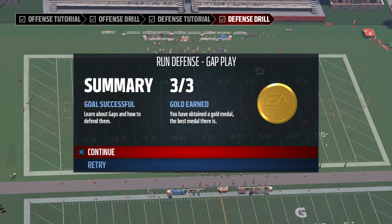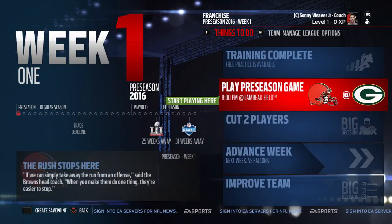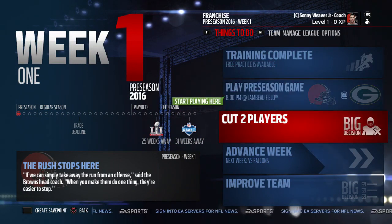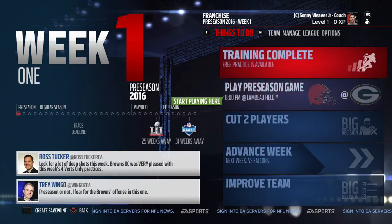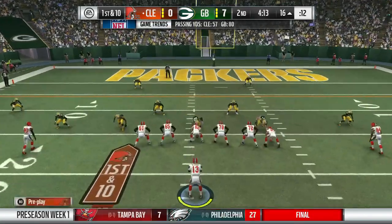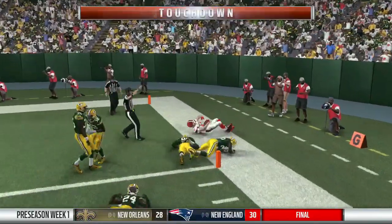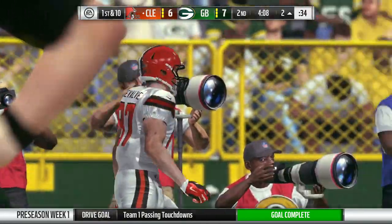The run defense gap play practice was also successful — another gold. After great offensive and defensive practice in week one of preseason, we still need to play the game against Green Bay and cut two players. The game begins with Cleveland in an empty set with four wide receivers in the red zone — McCown makes a quick throw that's complete into the end zone for a Browns touchdown.